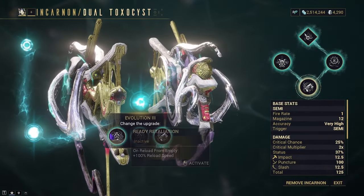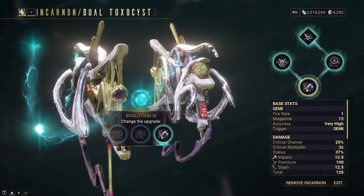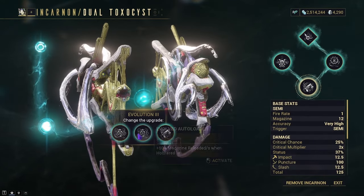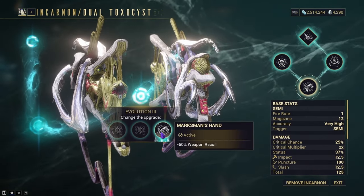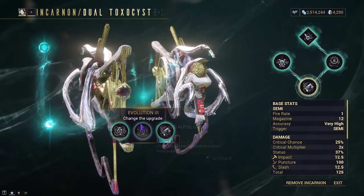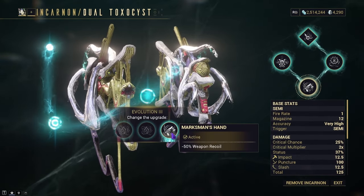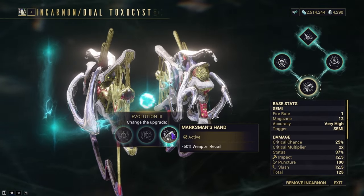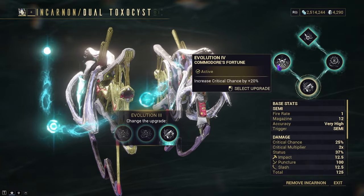Moving on to Evolution 3, we are given Ready Retaliation, Evolved Autoloader, and Marksman's Hand. You get plus 100% reload speed on empty, plus 50% magazine reload per second when holstered, and minus 50% weapon recoil. Perk 1 affects both Incarnon and non-Incarnon, perk 2 only affects non-Incarnon, and perk 3 affects both. I think perk 3 has a better effect overall, so we're going with Marksman's Hand — but if you need it, you can go Ready Retaliation.